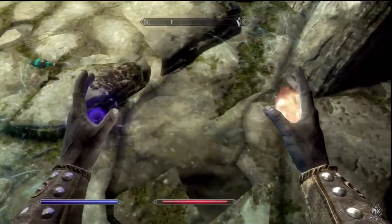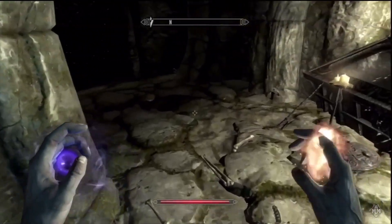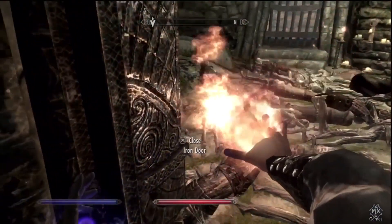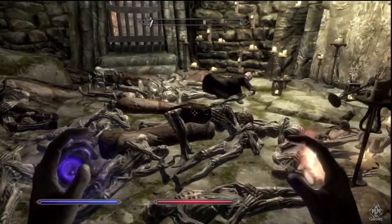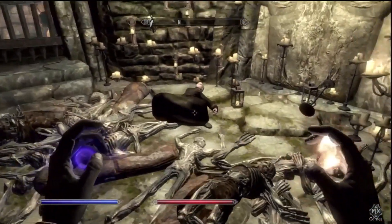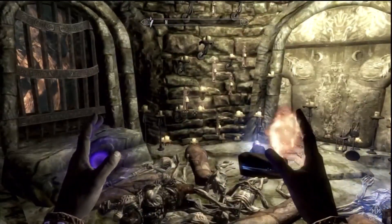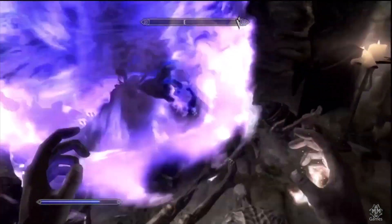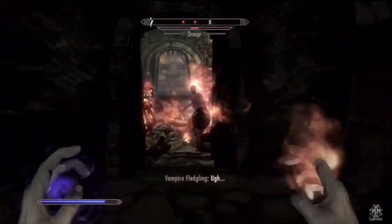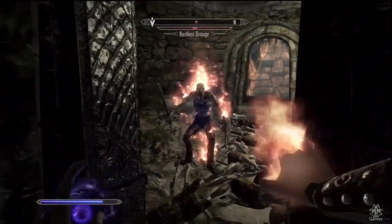After you take out the vampire there are a couple of draugr — I'm not sure of the correct pronunciation — and then you'll see a big pile of dead bodies. Don't stay in there, because in less than a minute you'll see why: dead bodies start raising. So pop a summon, or if you don't have a summon use your strongest magic spell or sneak back and try to deal with them individually.